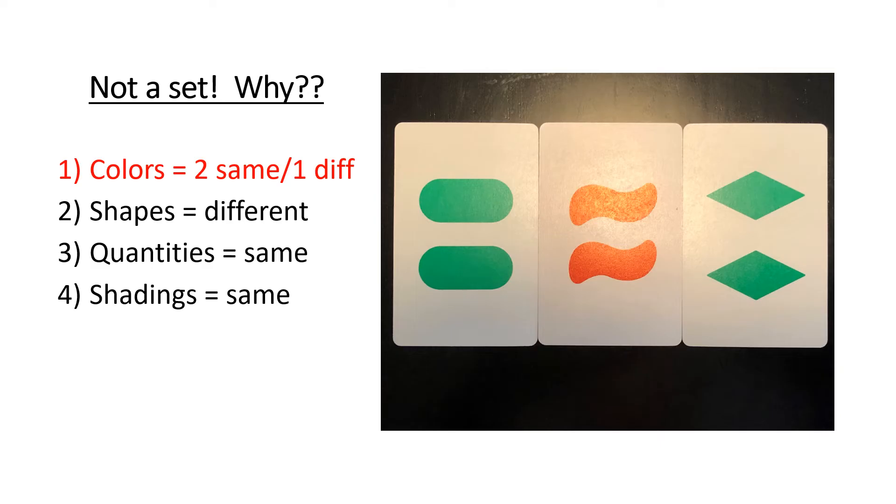Here's clearly a set that I say is not a set. The reason it's not a set is because I have two colors represented, but the third color is different. These two are green, and this one would have to be green to complete the set — but it's not, it's red.